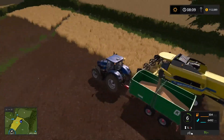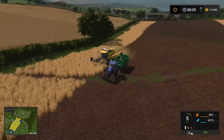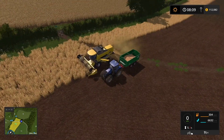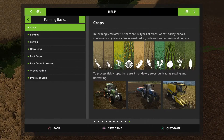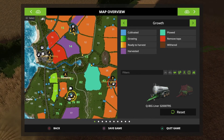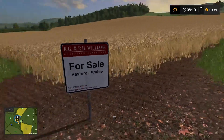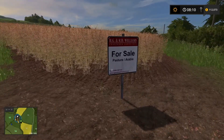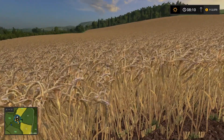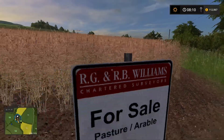I want to do some shopping around for fields. I think we're good in the sheep department right now, could always buy more sheep, but I really want another crop field somewhere. Let me go back to the map — if there's any missions on these I'll run the mission. There's canola in this one, which is very attractive, and another has wheat. Let's go look at the canola one — it's only 57,000, not bad, and it hasn't been harvested yet.